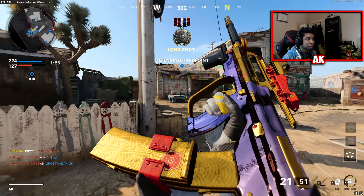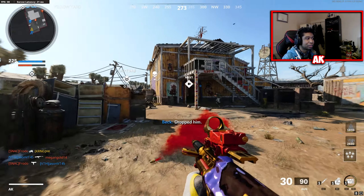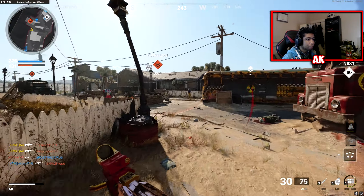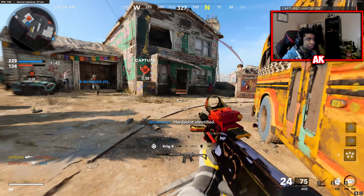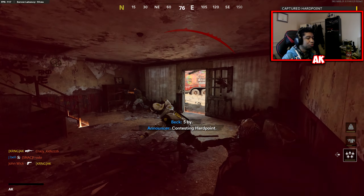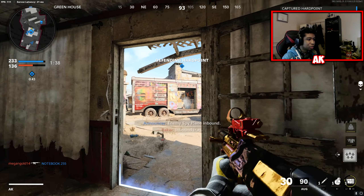I think we get the point now, so I'm just going to try to put this game away real quick. These freaking support streaks are literally ridiculous. Got him — we're just going to play on the hill. You and your stupid pistols can go jump off the nearest bridge in-game. Eat that nade.